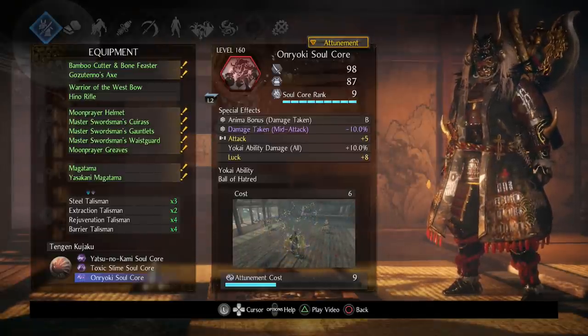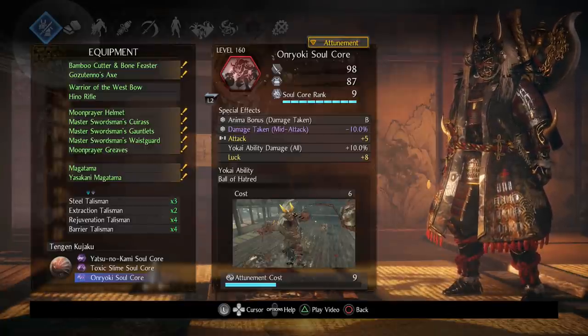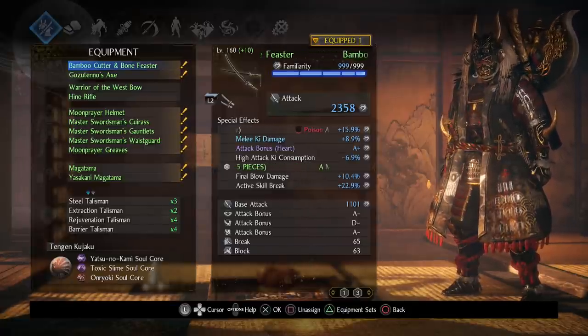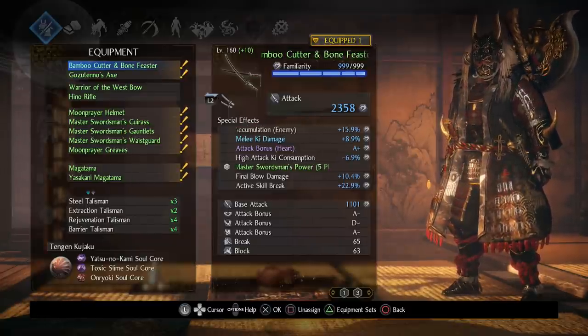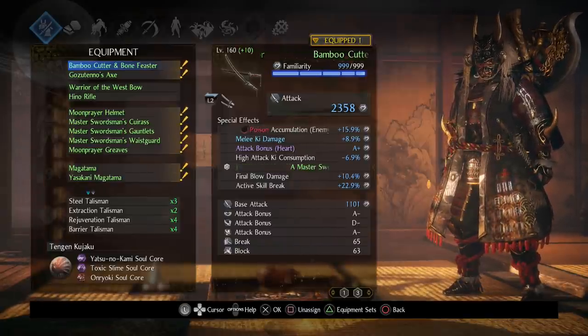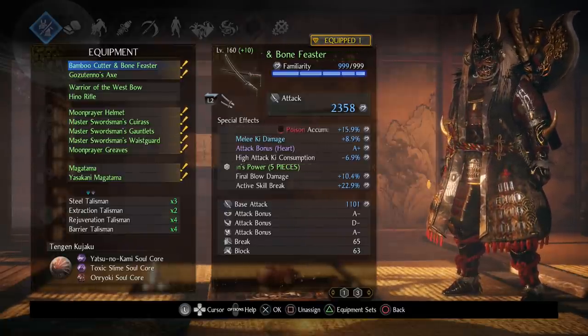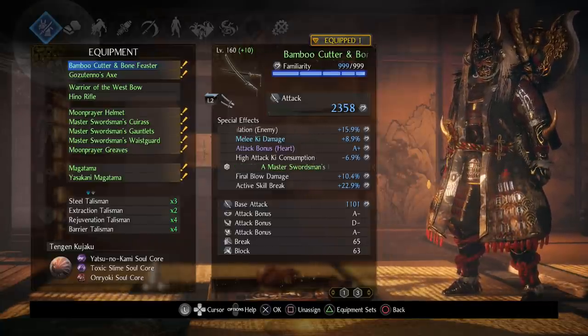My other soul core gives minus damage taken mid-attack, which I think is really good — I'm always attacking so that minus 10% damage taken while attacking is great. You can also put Poison Accumulation on your weapon. With all this poison accumulation — I believe it's around 50% — even with a low Dexterity and low Ninja Power you're able to poison most enemies with just one poison shuriken. With poison traps you should poison them almost instantly.